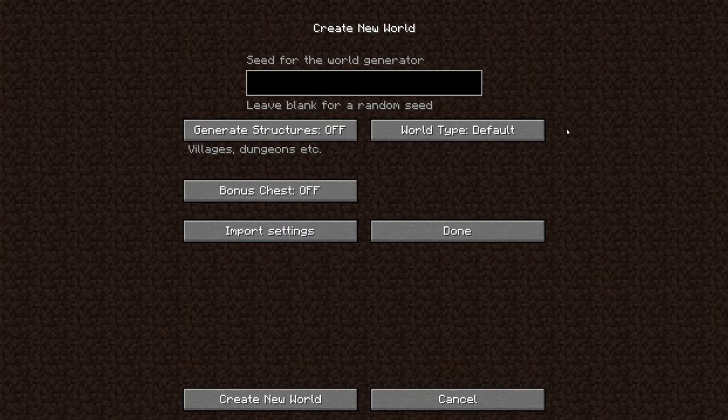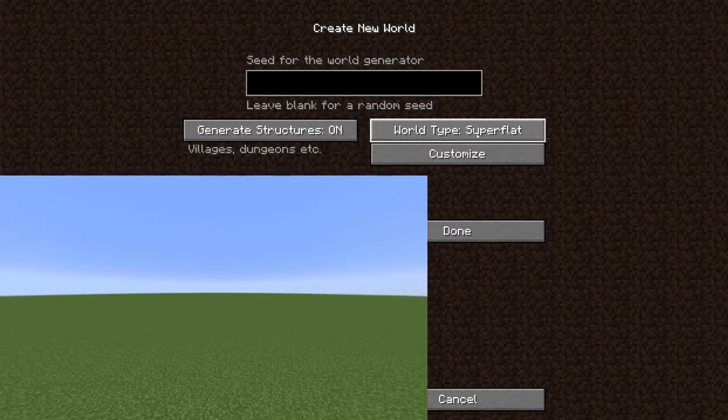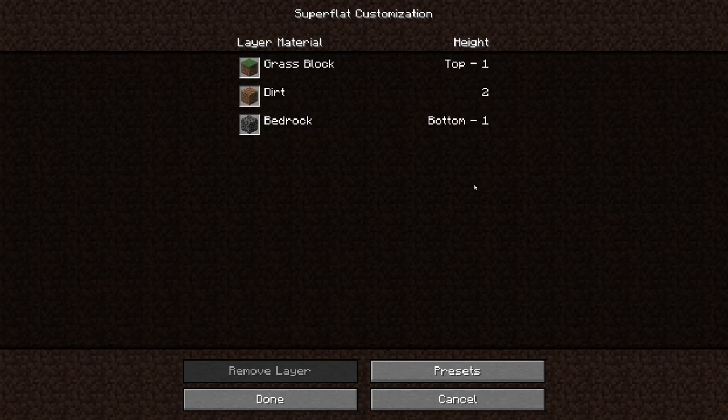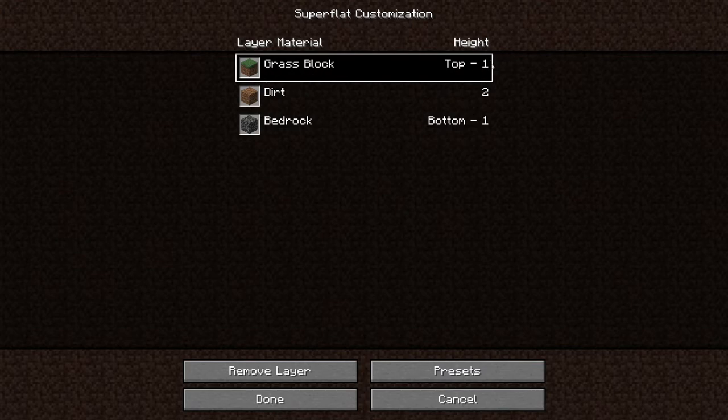And then we move on to world types — there's a bunch of world types. You've got default world type, which is the good old regular Minecraft world generation. You have super flat, which generates a customizable world with one block per Y level. Here's the default layout — it works from bottom to top. Bottom will spawn one layer of bedrock at the lowest Y level, and then above this bedrock will be two layers of dirt, and above that will be one layer of grass at the top.